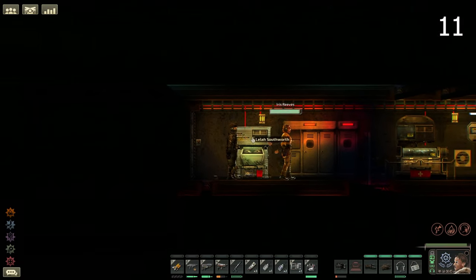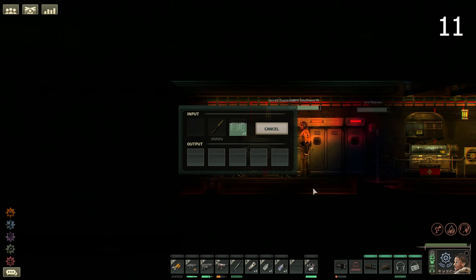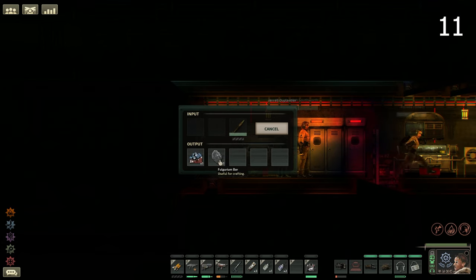Deconstruct different items to gain advanced resources. When you are in a pinch for rare metal, you can for example deconstruct explosive ammunition or Fulgarian batteries for their base resources. These are both available at most stations whereas the rare metals are not.